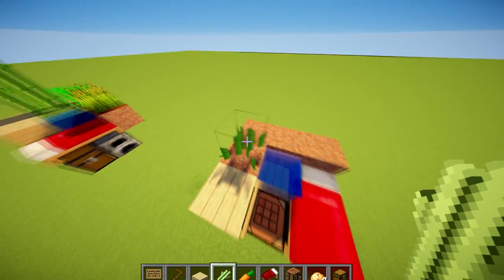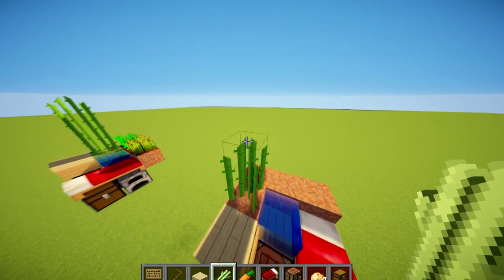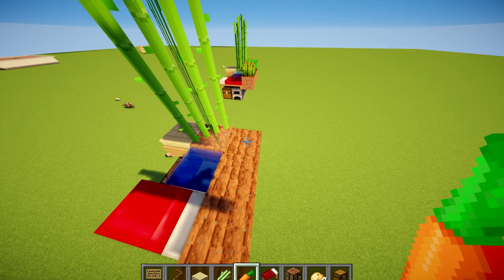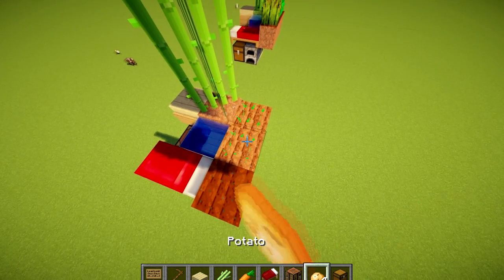Now at the side here, I've decided to put my sugar cane here. You can actually build it up three high — this is obviously once it's grown — and we're going to hoe the rest here: one, two, three. We get our carrots there, and we get our potatoes there.